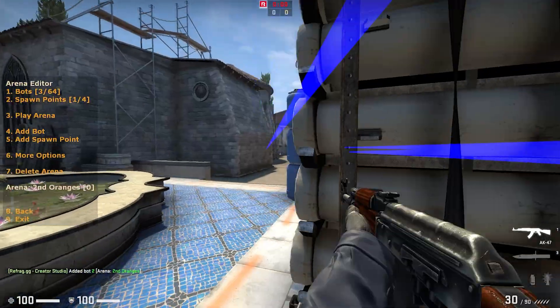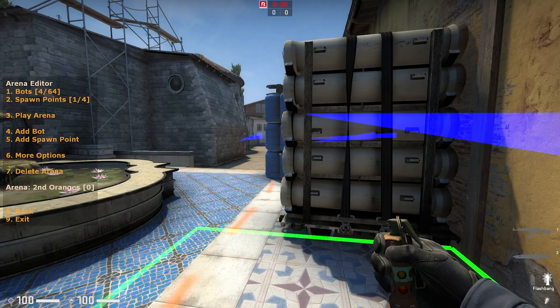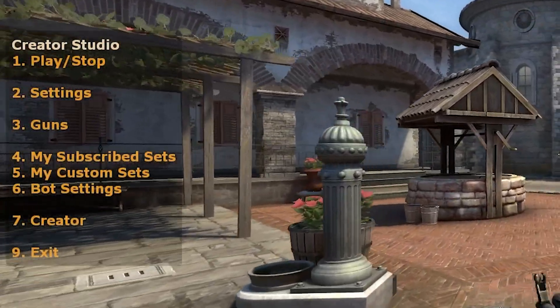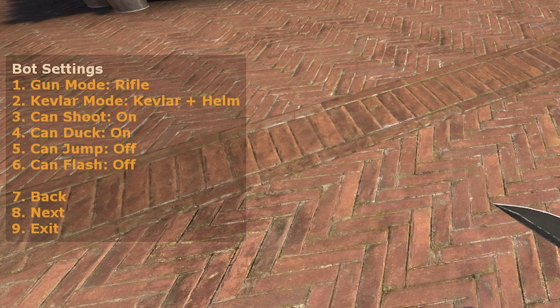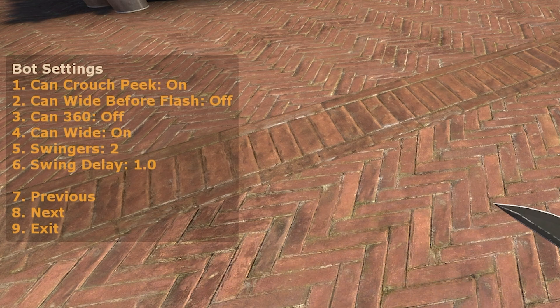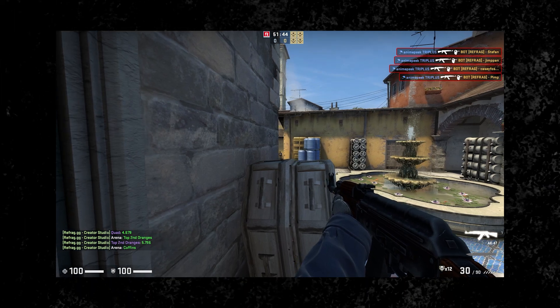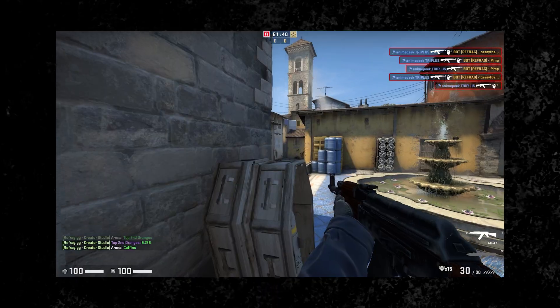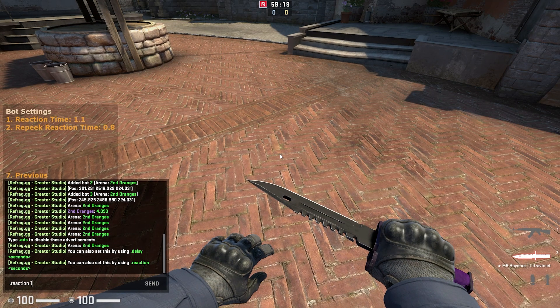But first I need to add a bunch more bots. To do this we basically just repeat the steps from earlier and of course from different positions. So fast forward, I've added some more bots, but something I forgot to mention is the creator settings. Let's quickly just hop into our main menu by using the .menu command. Now we can access option 6, bot settings. This gives us a ton of different options — we can change the weapons to make pistol arenas for example. Let's take a look at the next page by selecting option 8, next. This is where we take a good arena to an amazing one. First I'm going to enable crouch peeking — this gives us a pretty realistic aim duel scenario. Then I'm going to increase the swing delay to 1 second, which will set a time delay between each of the groups swinging, making our arena a lot more fun to play so we can take smart fights. I'm also going to set the reaction time to 1 second on the next page, which should ramp up the difficulty a bit, but you can change this to your own preferences.